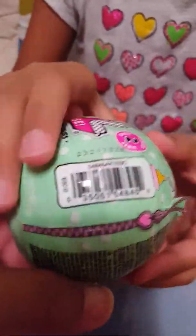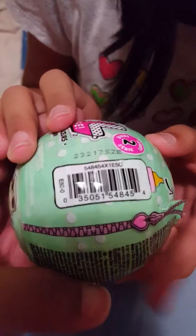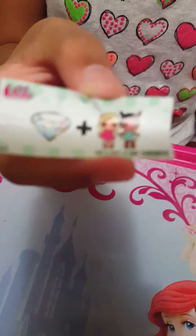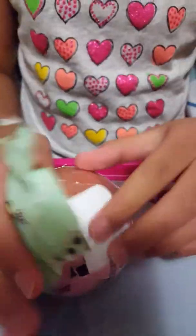Let's open it - let's just show what it is. So guys, this is the hint. It says diamonds are girls' BFF. It's gold! Oh my gosh, you are right, you are right - it's gold!